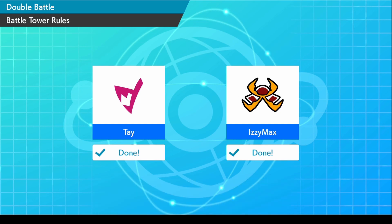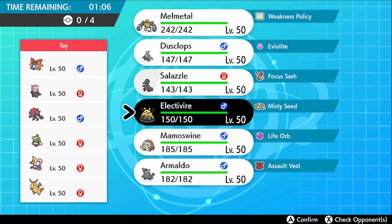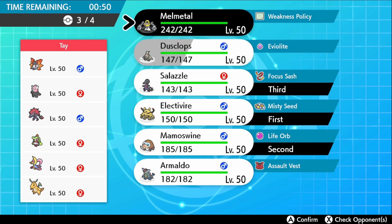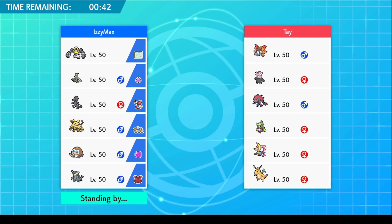Yo what's good people, Izzy Max here back again. We are playing Tay today and he's got a very interesting team — he does kind of have an anti-trick room, and he also has his new Serena. So what I want to do is not show trick room game one and actually go for my faster, harder mode. So let's go Electivire, Mammoth Swine, Salazzle — I think I want to bring Melmetal in the back. We'll leave Maldo and Dustclops on the bench.